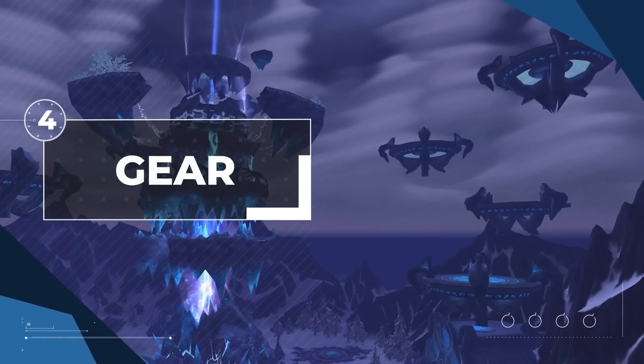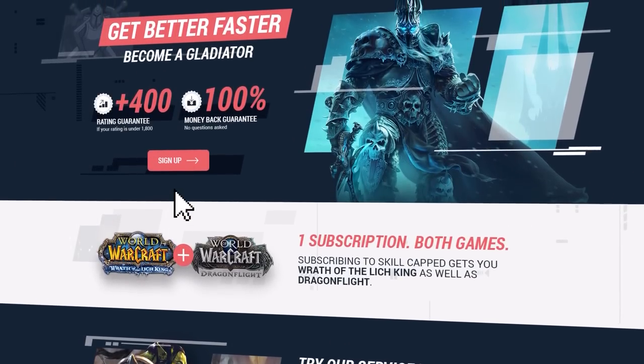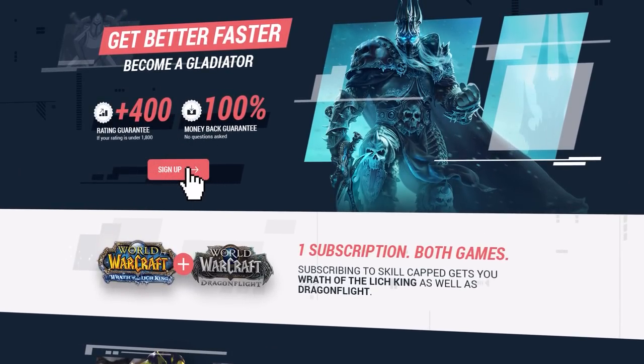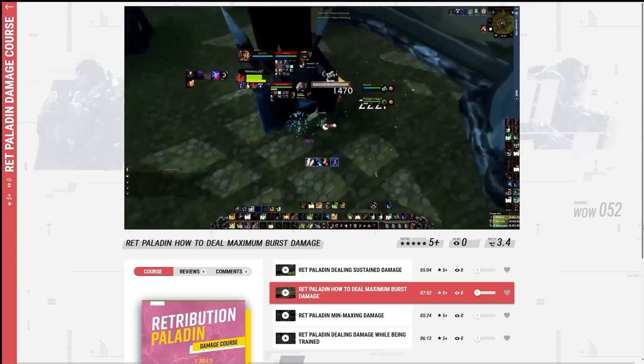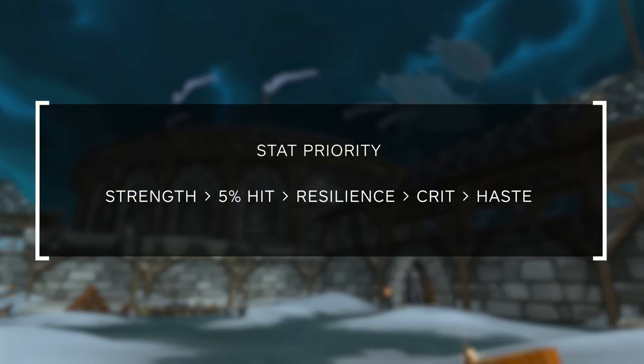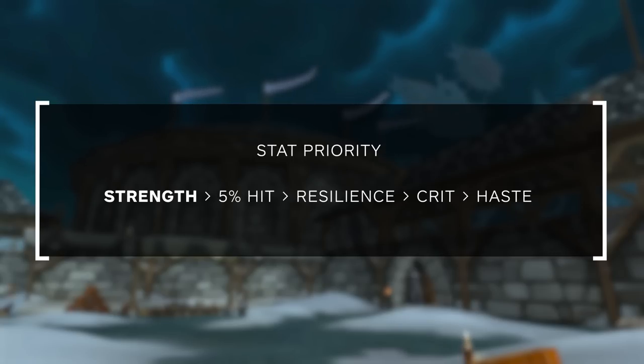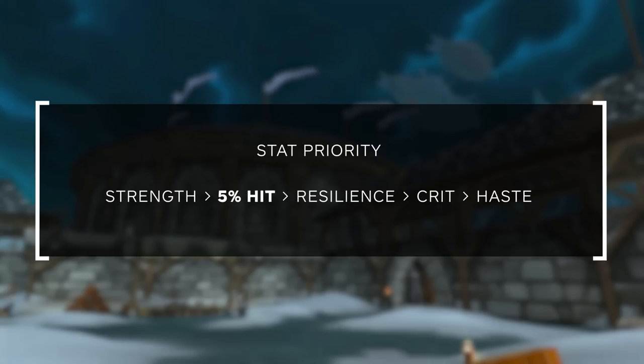Now it's time to go over your gear, starting with pre-bis followed by your final best in slot. For stat priority: you'll want to focus on getting as much Strength as possible — it increases your block chance, weapon damage, and spell power. There's no spell penetration in the priority because paladins deal damage in the Holy school, which can't be resisted. After Strength, get the hit cap, which as a melee class is 5% — without it, key abilities will miss against players. Next, stack as much Resilience as possible, though in Season 5 this stat can be hard to come by.